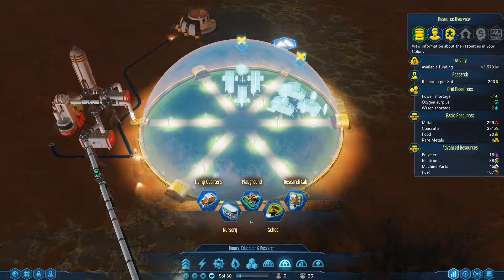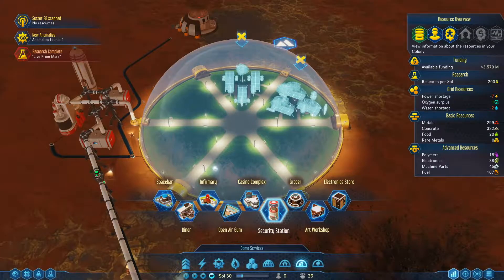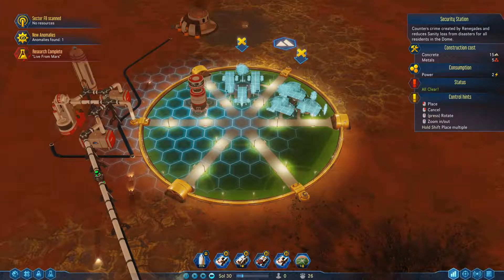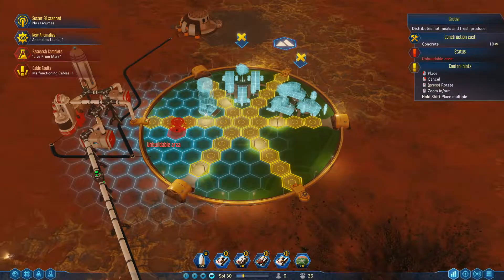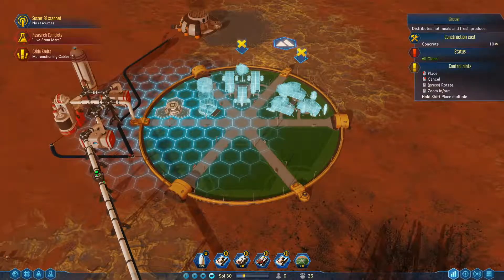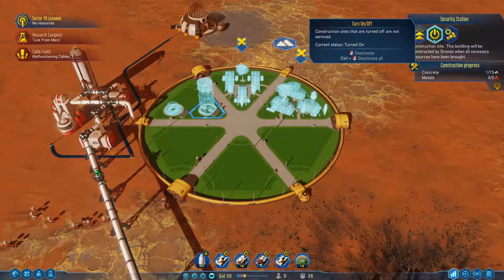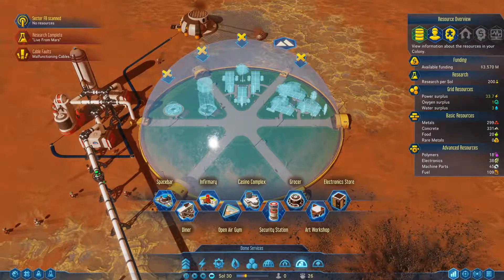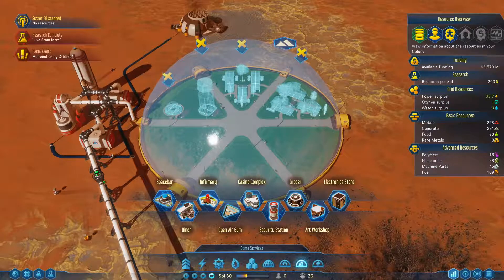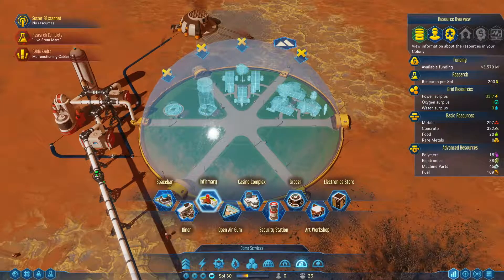We need living quarters — that's a big one, fills the whole thing. We can't build on the roads, damn it. We need grocery, infirmary, and security sector. Scanned anomaly found — oh that's not in this one. Research complete. This is security. Grocery, security and infirmary — no that's not the one, it looks red but it's not.